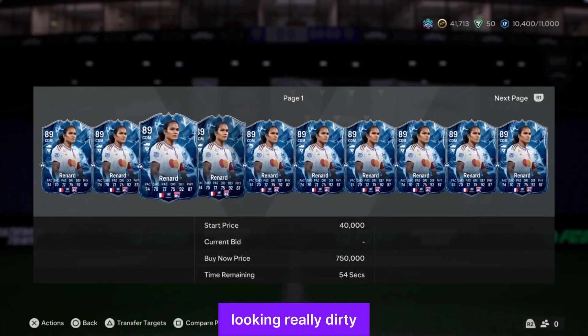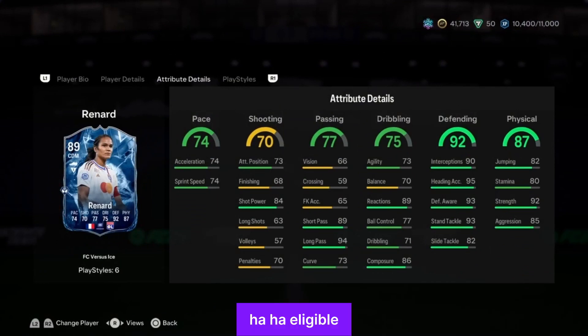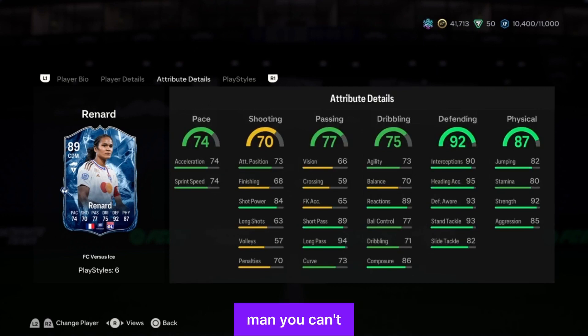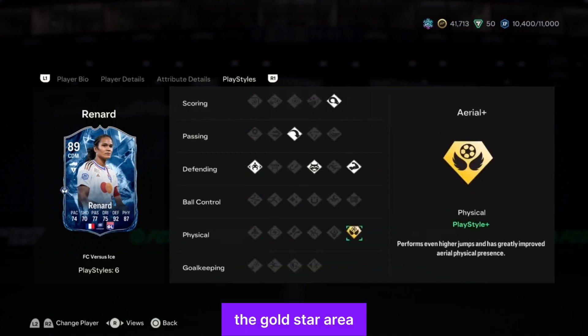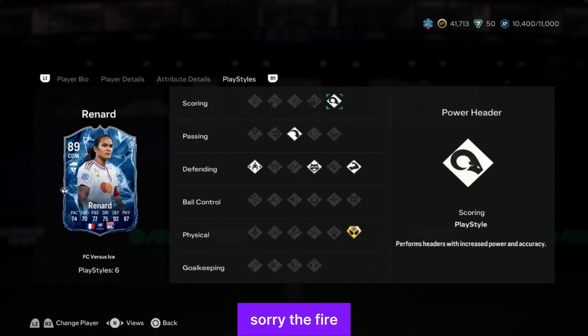Over to the Ice Renard — she's listed as CDM, but her acceleration and sprint are awful, so she's more of a defender. Short pass is 89, long pass 94 — crazy. Reactions 89, heading accuracy 85 — she is cooking. CB is an alternative position, CM as well. Strength 92. She'd be perfect as someone who can hold the CDM or midfield and direct the whole thing. Four-star weak foot, three-star skill moves, high/high work rate. She has aerial plus gold, bruiser, anticipation, jockey, long ball press, and power header. The Fire card is still better for me.